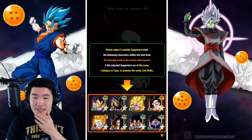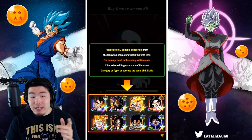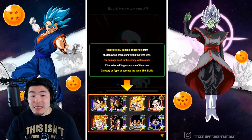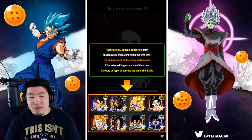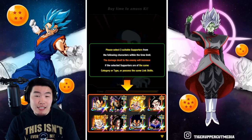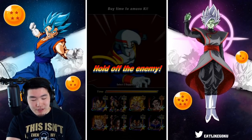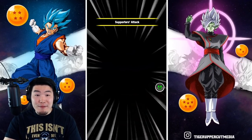I guess the best options here would probably be three different Gokus — obviously the LR Super Saiyan 4 and the STR Super Saiyan 4, and then I believe the third choice would be the STR Super Saiyan 3 Goku. Although the phase one's pretty good too — the STR one's rainbowed, but then the stats for the other one should still be better. You know what, let's just go for it — boom, boom, boom. Those three Gokus shouldn't be a bad choice by any means.